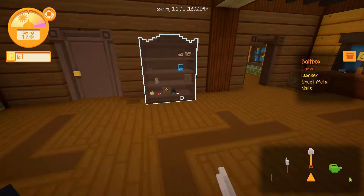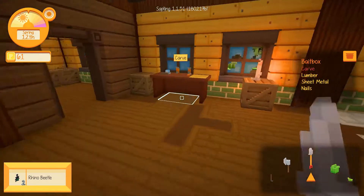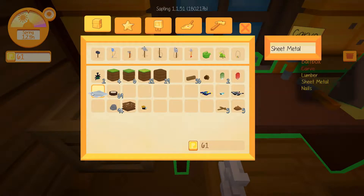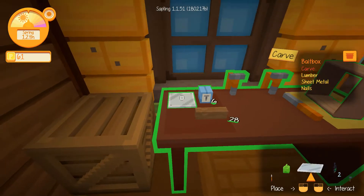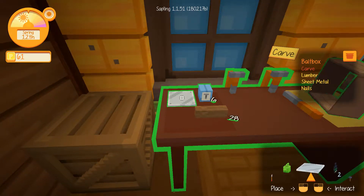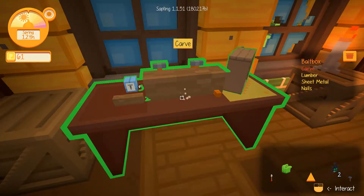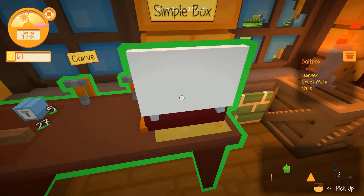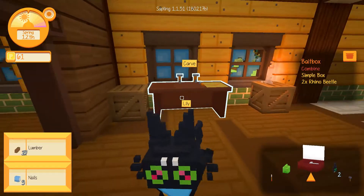Maybe I'll go see if there's a plant sign we can buy. We've only got a sheep sign down here. Now we need our rhino beetles - we're going to pick those up. We need our sheet metal too. I'll be honest, I don't think rhino beetles will enjoy being carved - and I'm not particularly looking forward to using them anyway. I guess we're using them as bait, but it's a little bit mean. Here we go - a bait box! Craft that. It's crafted - nice. Let's pick up our nails and lumber as well just in case.